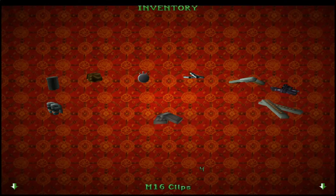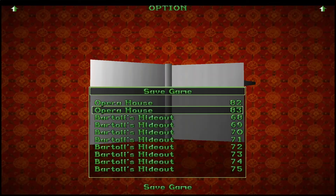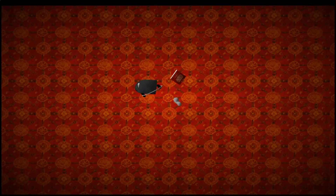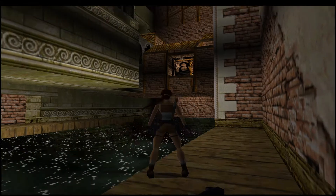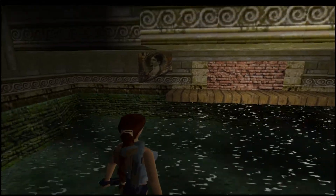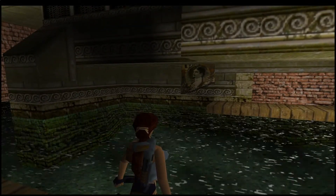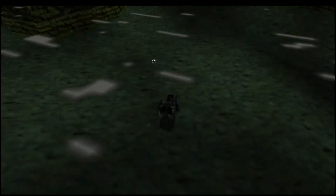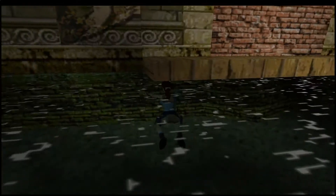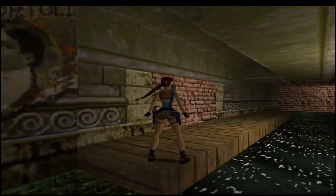Just as a reminder, I've got Uzi clips and M16 clips but I don't have those weapons yet. I've also got two grenades, which is interesting. I don't think we had grenades in the previous game, so that's something quite new. Let me sip some tea. We've taken him out, so we don't have to worry about him shooting us. There's an interesting face on the rocks there - I wonder if there's something with that.